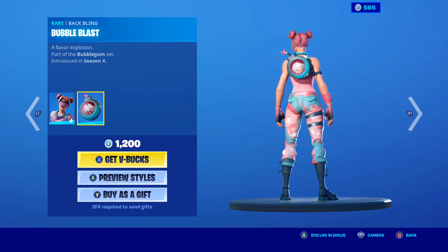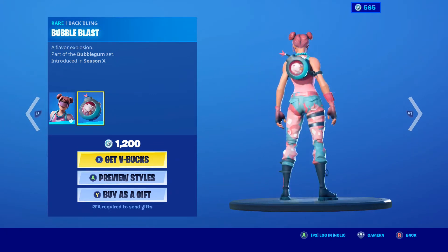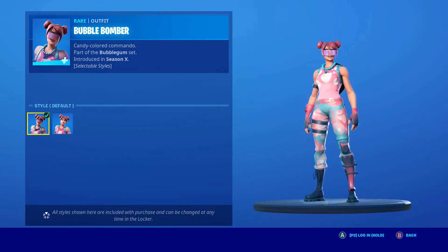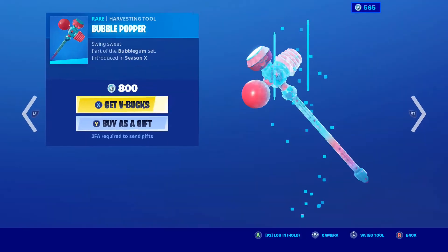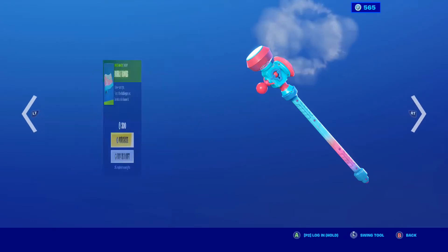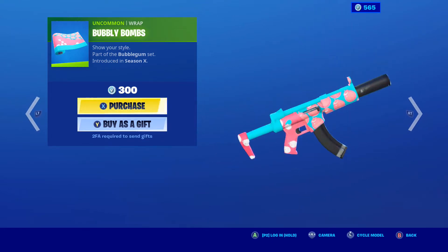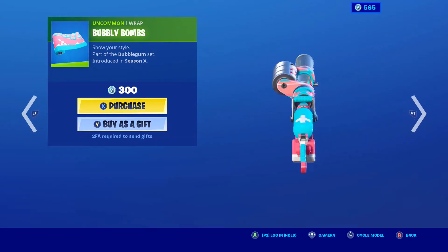Anyway, the Bubble Bomber set is also back. The Bubble Bomber skin with the Backbling Bubble Bass, part of the Bubble Gum set. With the Edit Style — Default and no visor. They should have put visor up and visor down for her Edit Style, but that's just me. Very great skin though. Hardly see anybody ever run her also. The Bubble Popper — very great pickaxe. The Bubbly Bombs Wrap — very great wrap for 300 V-Bucks. It's actually pretty good looking.